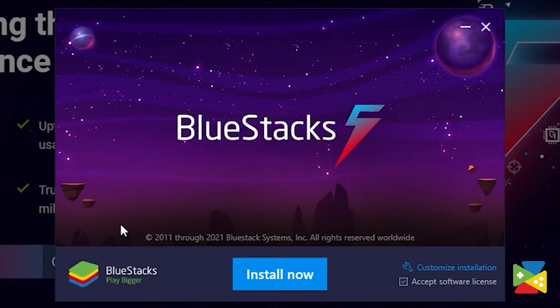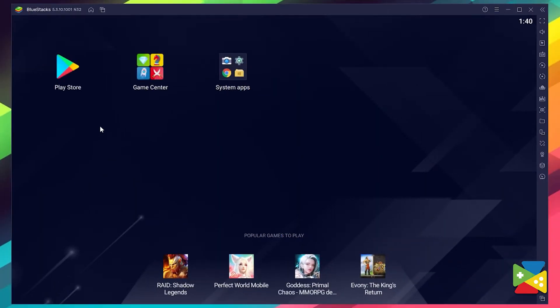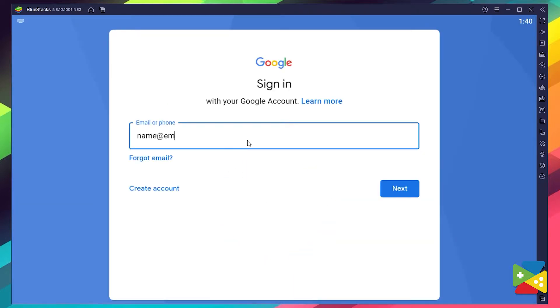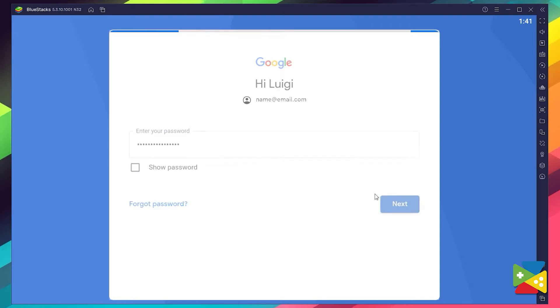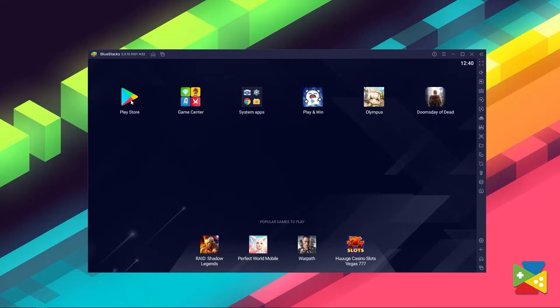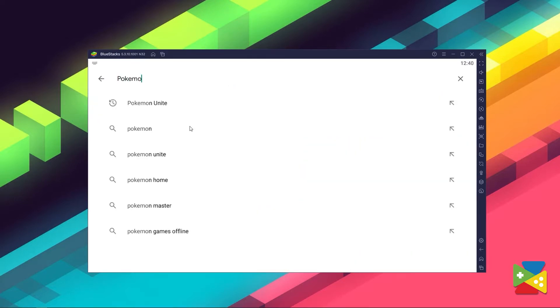Now proceed through the installation process, and once it's done, you can go to the Play Store to log into your Google account. You must provide your email address and then your password, and proceed to agree on everything that pops up. Once you're done logging in, you'll be brought to the Play Store, where you can search for Pokémon Unite in the search bar at the top.